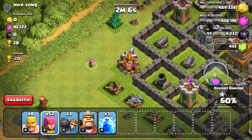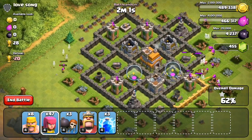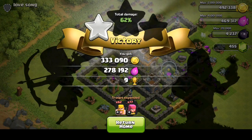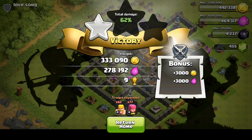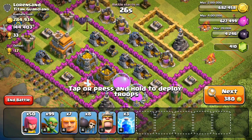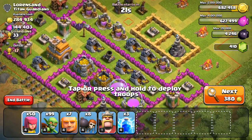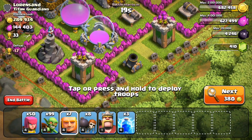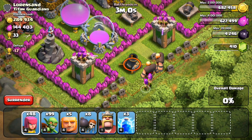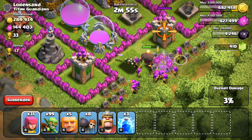Pretty much nothing else to get but this last elixir collector on the left hand side, and after that goes down we're good to go — that's going to wrap up this raid. We got nine trophies, 333,000 gold, 278,000 elixir. At Town Hall 7 you get a crazy amount of resources, and I think I've been saying for the last two years that Town Hall 7 is pretty much my favorite Town Hall level. I'm going to have to check out how Town Hall 8 is — I haven't been Town Hall 8 for a long time. I want to check how the resources compare to how it used to be. I think Town Hall 8 still might be pretty solid, I'm just going to have to check that out one more time.